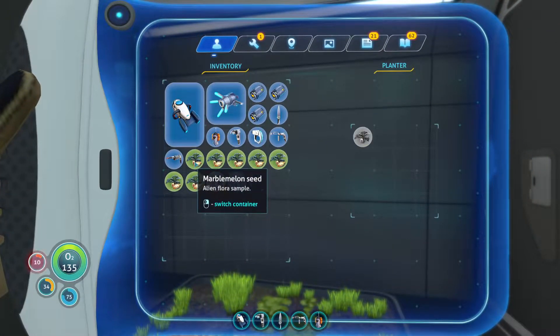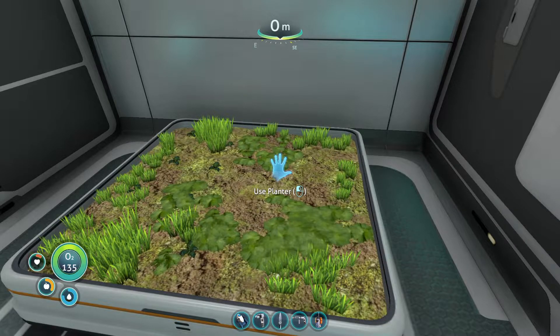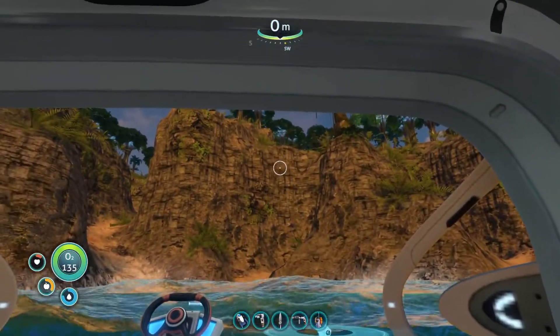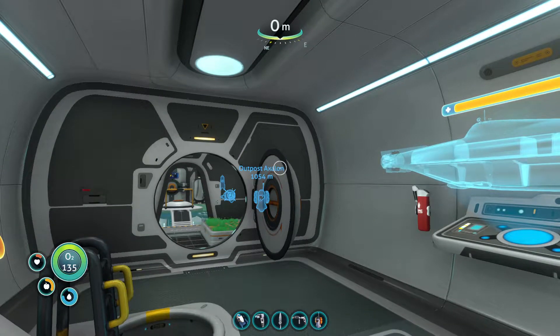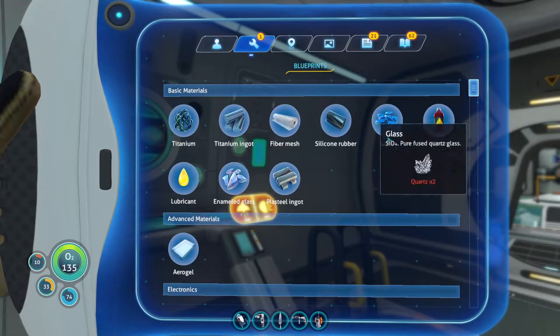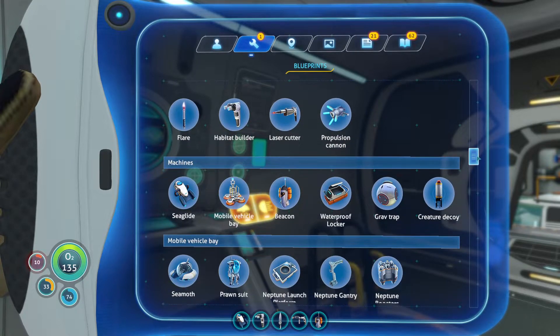Let's get these marble melon seeds planted — that will be my food resource. Progress has been made, though not much progress as yet because I don't actually have any food available to me. The phrase 'what next' comes to mind.